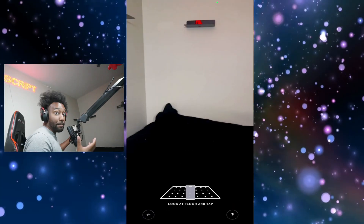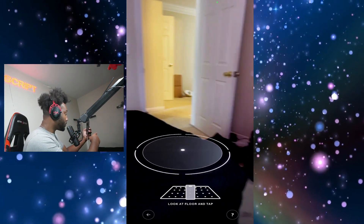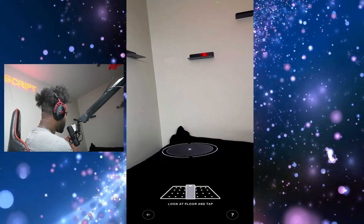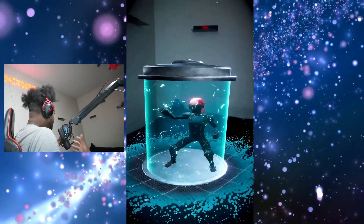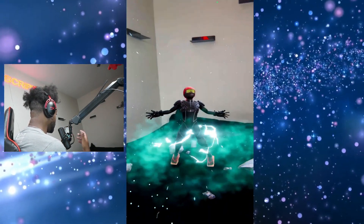As you guys can see, it brings up my camera — I can't show you guys my room, it is dirty, dirty. You guys can see there's my door right there. Back to the game — you click where you want to begin your fight, and it's going to bring up my character. He's in a box, it says hold to break the cage. So we're going to do that, and he just got out.